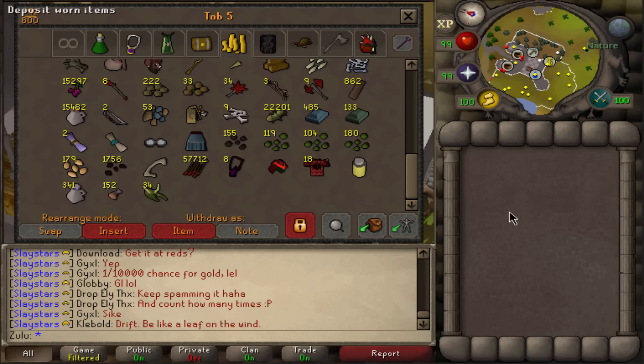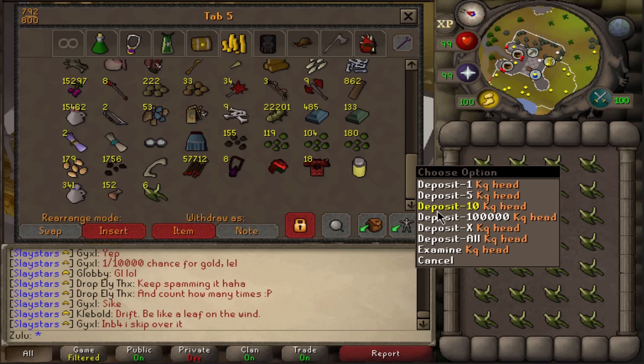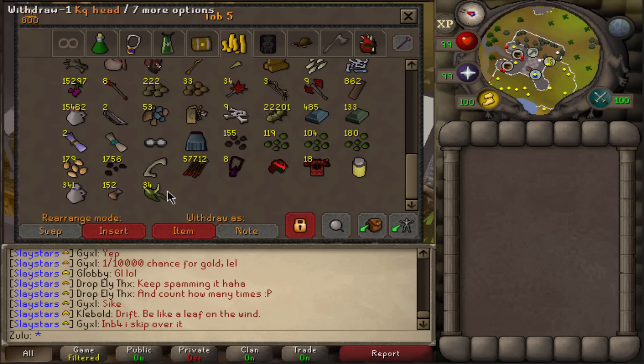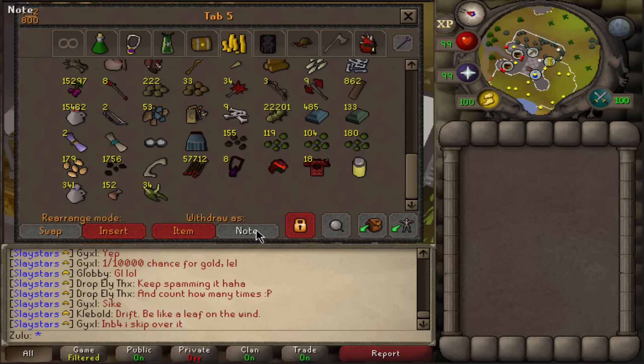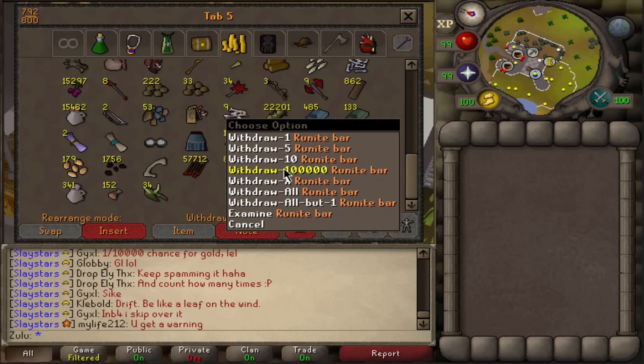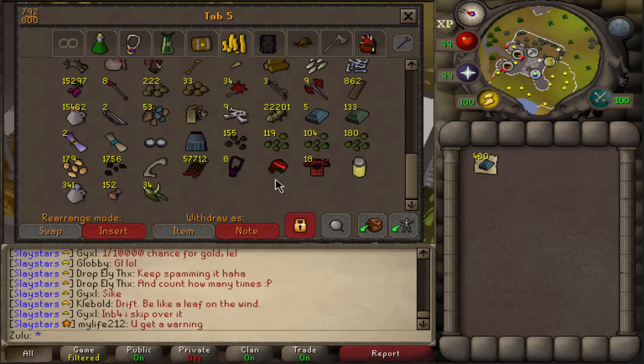As you can see, I got 34 KQ heads plus the one in my house, so I got 35 in total. That was actually from the start — from 4159 kills. But the loot is actually from 3200 kills. I started around 950kc keeping track of my loot. So we are going to go ahead and pull out a bunch of loot here.